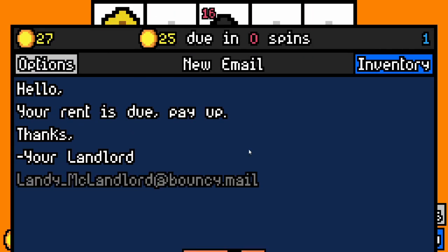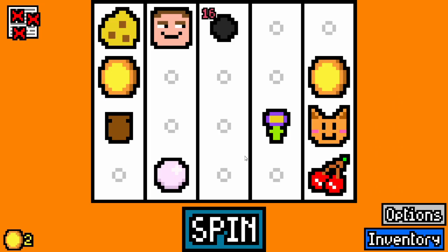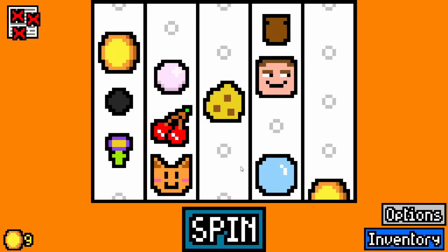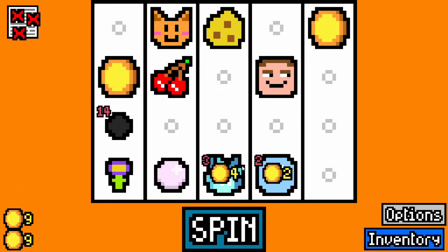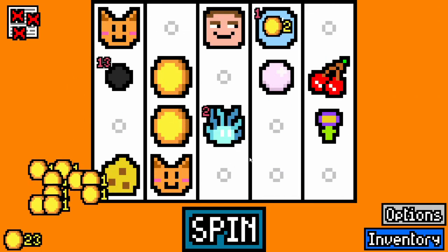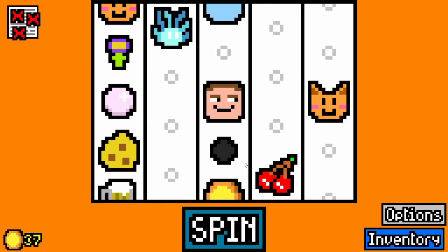Hooligan — there we go. Activation's not bad whatsoever, which means we can take thief. There's a lot of other thief synergies — magpie, a lot of things are going to be really good for us here. Take a cat here. Let's take a beer — hopefully we can get something that'll clear out the beer for us.